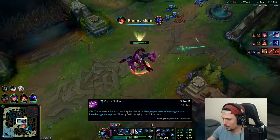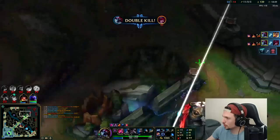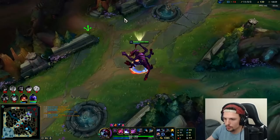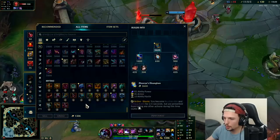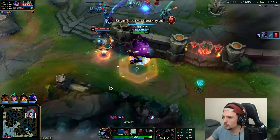Notice the combo — we saved our Q till last. I hit him with my slow first on the E, silenced him, then Q'd. Because when you miss your Q, you don't have much left. She's a goner! I'm getting big, got six stacks. Rocket Belt is your essential item. Everfrost isn't terrible on him, but it's not as good as Rocket Belt — it doesn't actually get you on top of him.